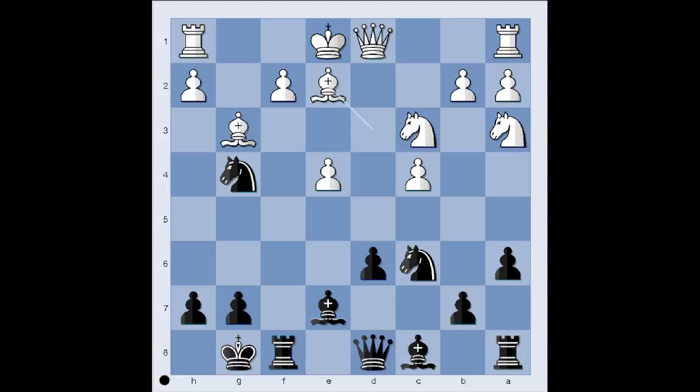It is black to move. What would you play in this position if you had black pieces? You can even pause this video and try to find the best move for black. Are you ready? What did you find? Maybe knight to e5 is not a bad move, or maybe knight to f6. Black sacrificed the knight on f2.